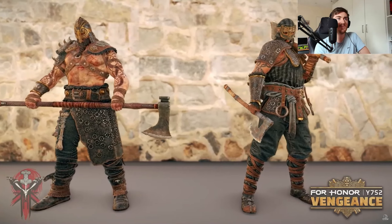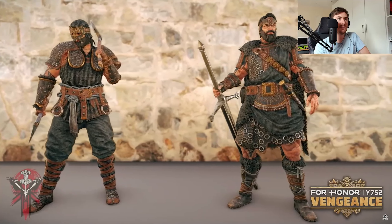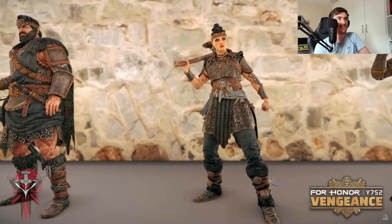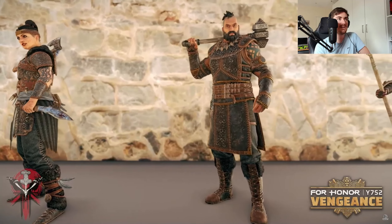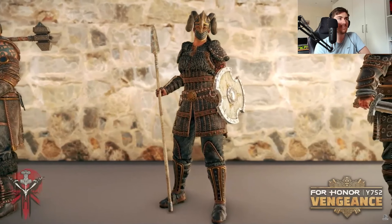Raid is looking mean, Berserker looks good with a dark outfit. Highlander looks like he's just been to the barbers. Shaman has sorted out her hair — lack of hair, rather. Valkyrie has gone mad with the horns.